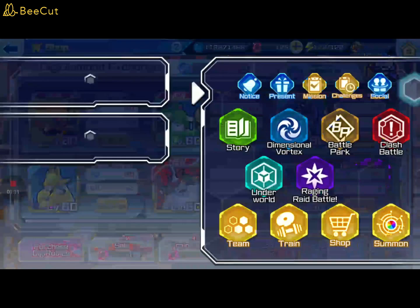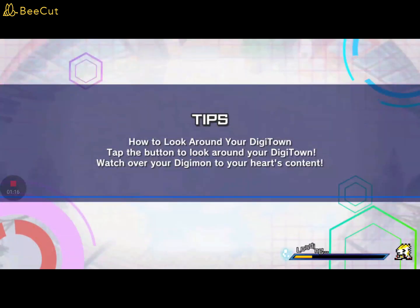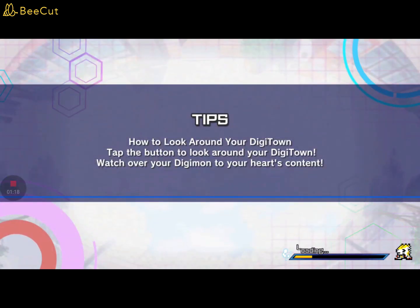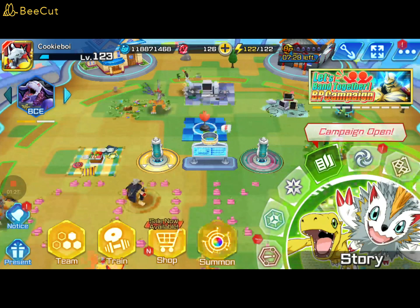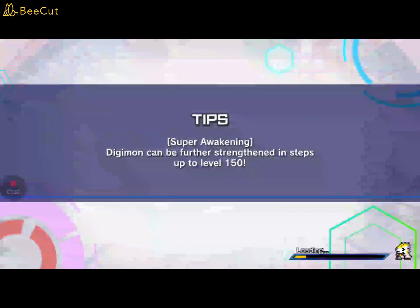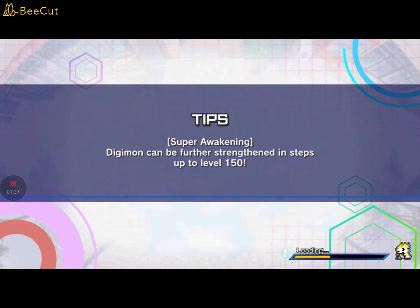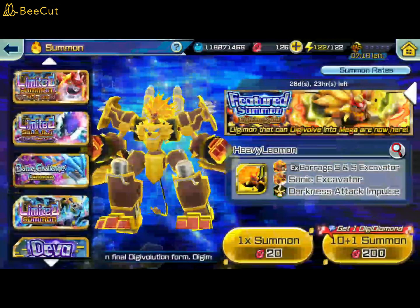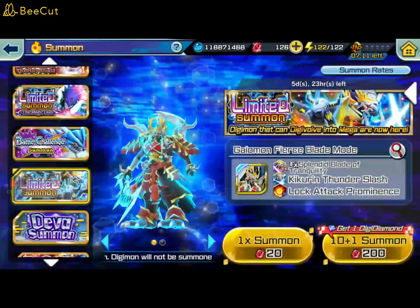I can't keep this up. He is that important to the point that you will need to use your own diamonds for him. That's how important he is. Unfortunately, I've been using all of my rubies on the Game1 Ita no Kata banner, so unfortunately I haven't been fortunate enough to get him yet.